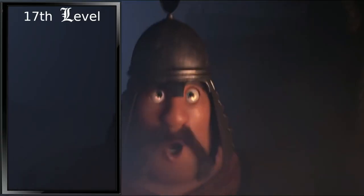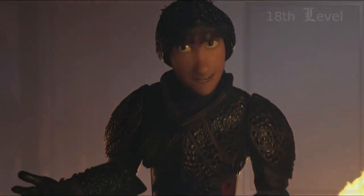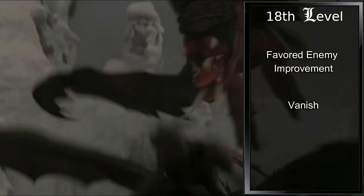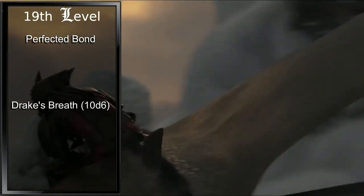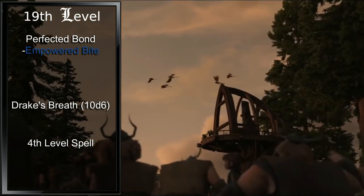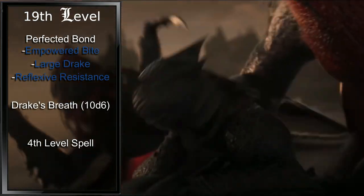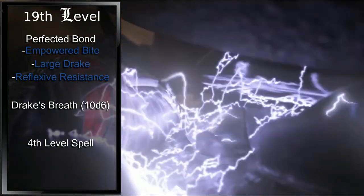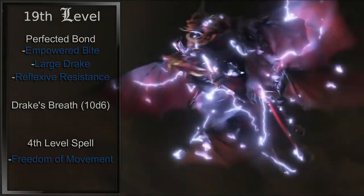At seventeenth level, our thirteenth level in Ranger, we gain our first fourth level spell. Let's go ahead and grab Locate Creature. Fourteenth level Ranger means we gain our final Favorite Enemy and Vanish. Choose a suitable enemy for your campaign, and Vanish will allow you to Hide as a bonus action and prevent you from being tracked by non-magical means. At nineteenth level, we gain Perfected Bond. Our Drake's Breath increases to 10d6 damage, and we gain a fourth level spell. Perfected Bond gives us Power Bite, increasing the damage of our Drake's bite by 1d6 for a total of 2d6. Our Drake grows to large size, meaning we can now fly while riding our Drake. Reflexive Resistance means when either of us takes damage within 30 feet of each other, we can use our reaction to gain resistance to the damage — usable a number of times equal to our proficiency bonus each long rest. For our fourth level spell, we will take Freedom of Movement. After catching Toothless by entangling him, we'd want to make sure it wouldn't happen to him again.